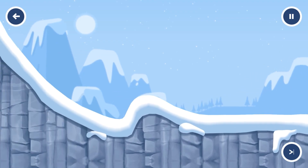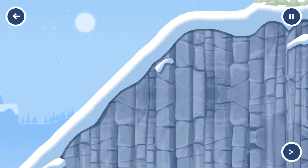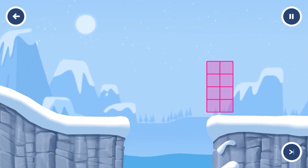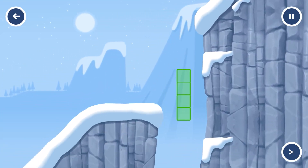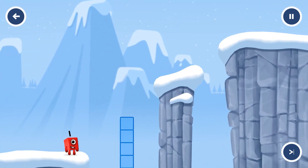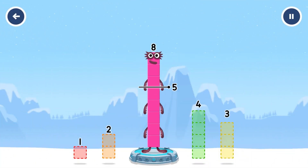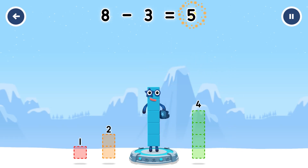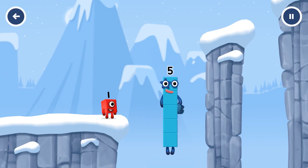Try another adventure. Take number blocks away to leave five. Three. You got it! Eight minus three equals five. Five. Yes, you got it!